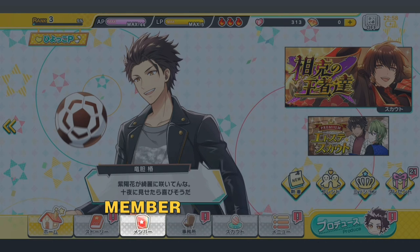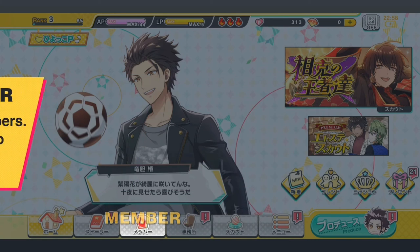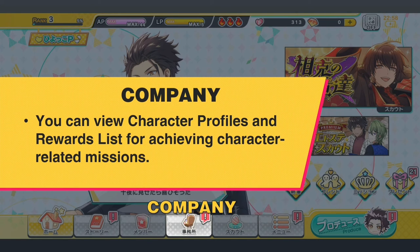This is the member tab. Here you can see and manage all your member cards. You can form lesson teams, live teams, faves team, level up members and also do kerameki step, which as I mentioned before is another way to make your cards stronger. This is the company tab, where you can check information about all the characters and read their profiles. You can also collect rewards here when you increase your trust level and achieve character related missions.